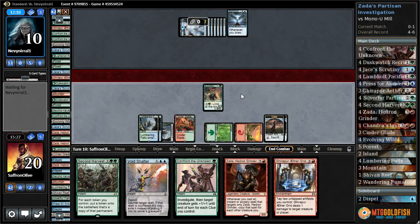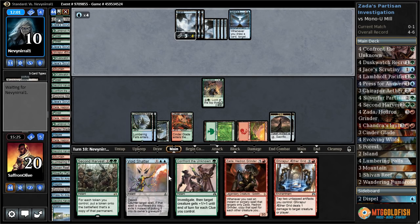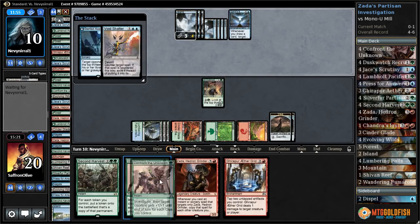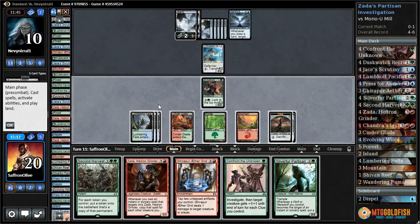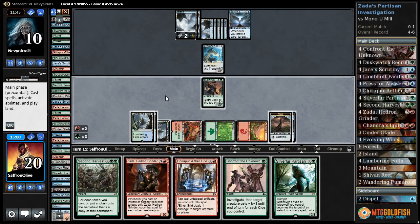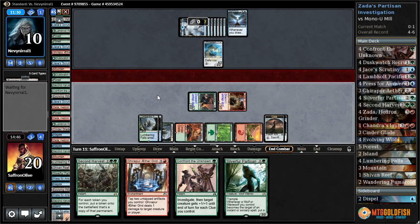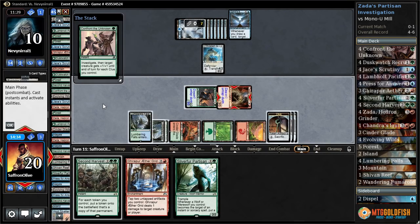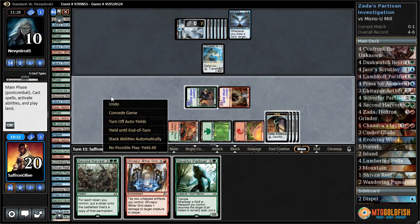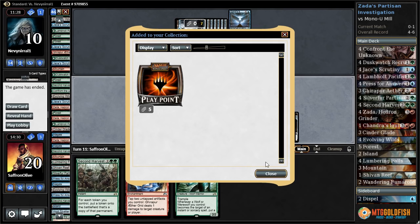Is there any way of us winning? They're gonna mill two from Sphinx's Tutelage. Down to four cards in our library. Tries to cast Startled Awake, we counter it — hopefully unless they have a counter. We're kind of staying alive. Thraben Gargoyle. We draw a Silver Fur. We've got to play Zada. Opponent's gonna Send to Sleep, and that likely means we're dead. Confront the Unknown — I don't think we can make enough. We can get eight. Yeah, that does it. Oh, disappointing — we had a pretty sweet turn but couldn't actually win the match.